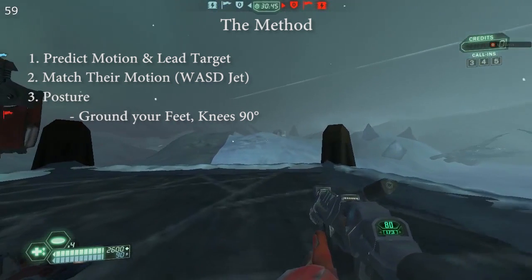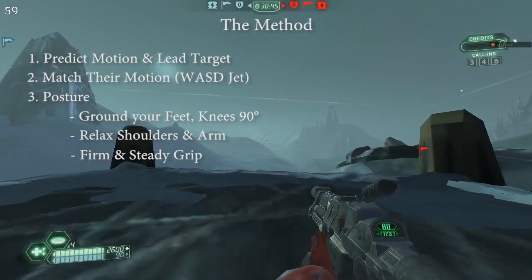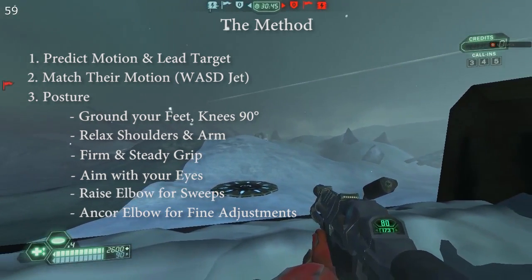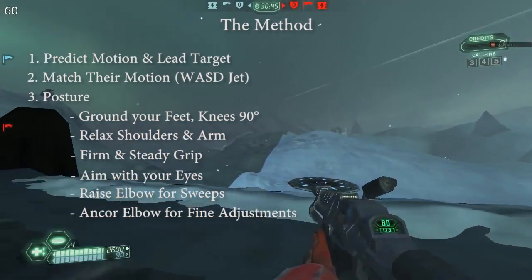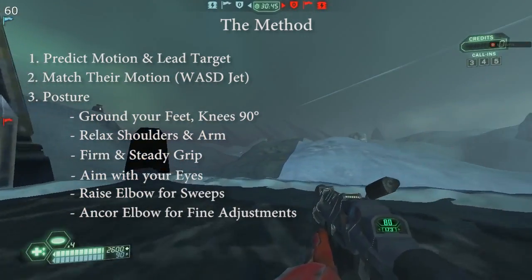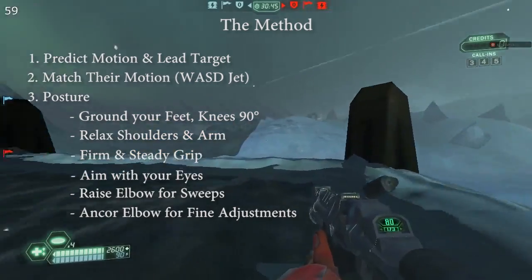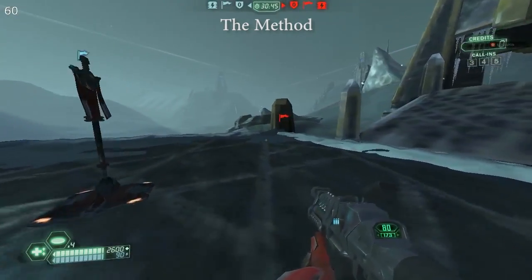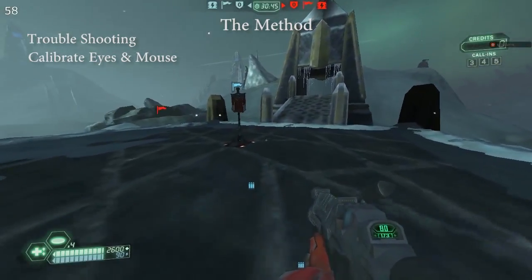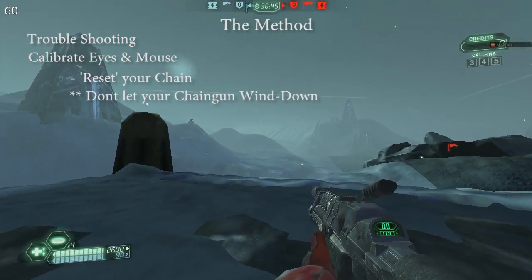For posture, you want your legs at 90 degrees, shoulders relaxed, arm relaxed, and a stable but firm grip on the mouse. Let your eyes do the work when chaining. Once you've practiced a lot, you want to let your eyes do most of the work and put it to muscle memory — you shouldn't be thinking about how much you're leading. If you're having problems getting your chain to start, your eyes and hand just aren't calibrated to each other, so stop your chain briefly and start it again after moving your hand a little.